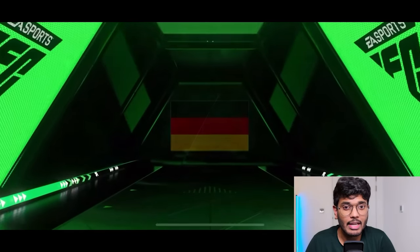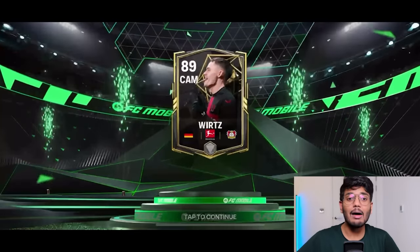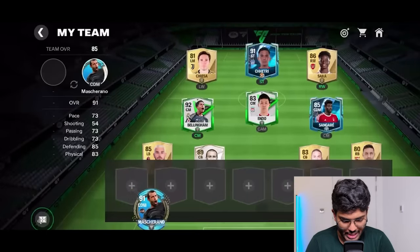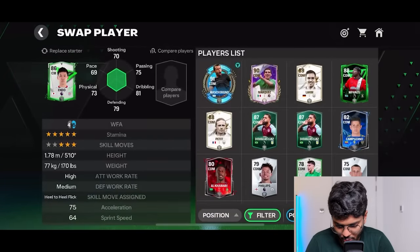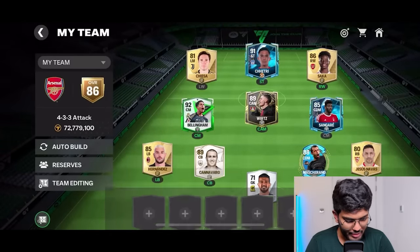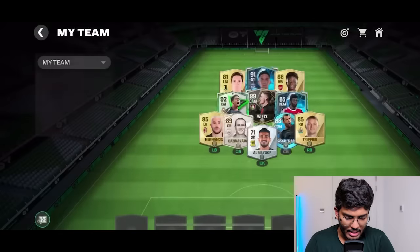Going one more. Germany this time — I thought it was Kai Havertz but we got the 89 rated CAM Wurz — Florian Wurz! Not bad at all. We also got Trippier. Changing the formation to include a CAM slot and putting Florian Wurz there. Mascherano goes in the center back, and Trippier goes to right back. We're up to 87 OVR — still three short of our target with 22,000 gems remaining.